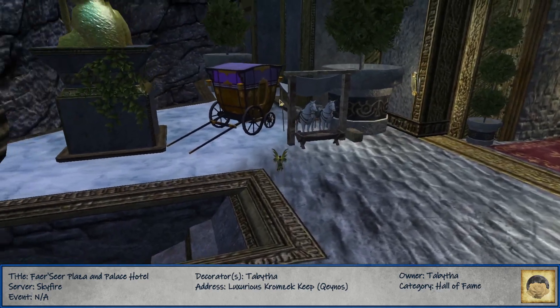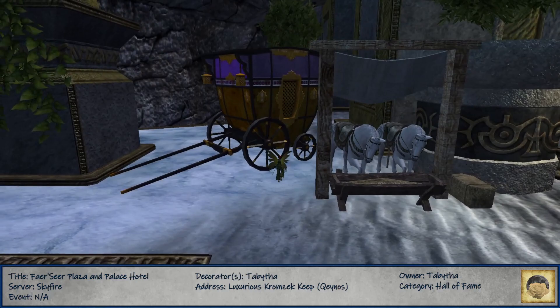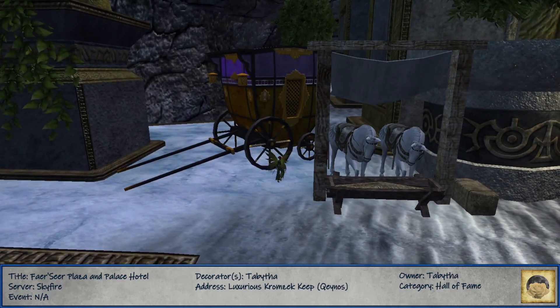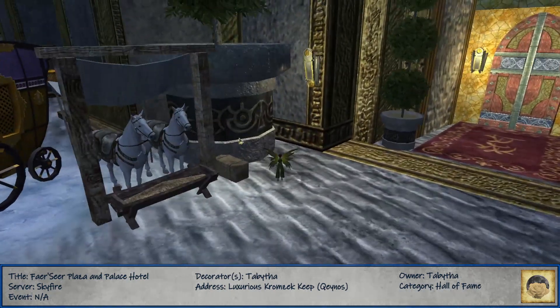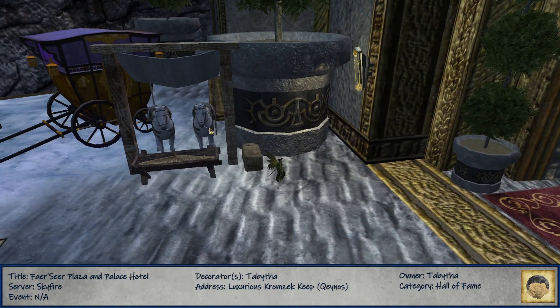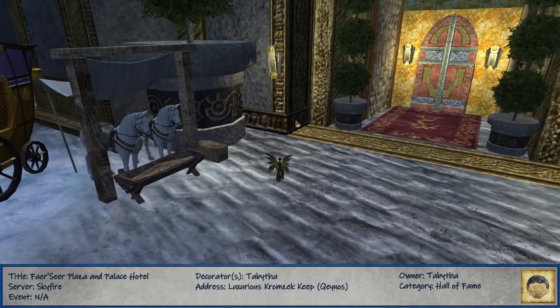We have some horses looking like they could take off with the carriage - you can hitch them up. And they're in sync, apparently. That is one thing that bothers me about actors and plushies in general: if you have actors that all have the same action going, they'll eventually sync up. And that drives me crazy because it's not natural. That's an EverQuest thing.